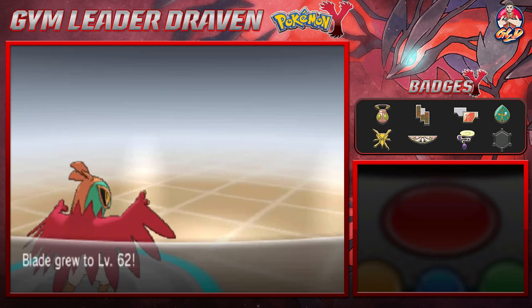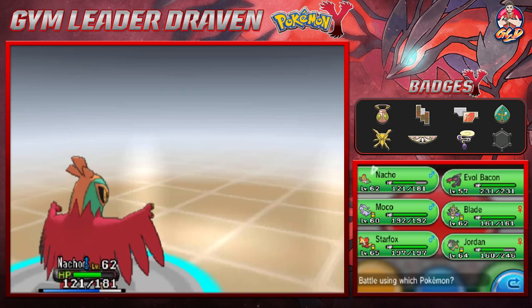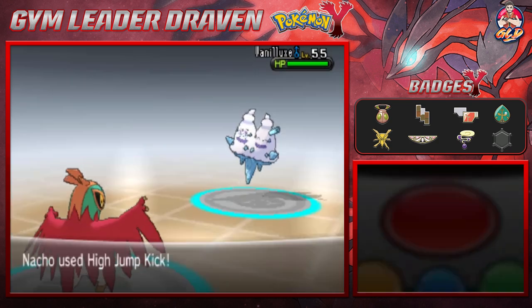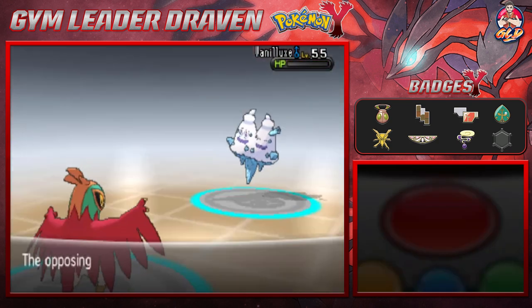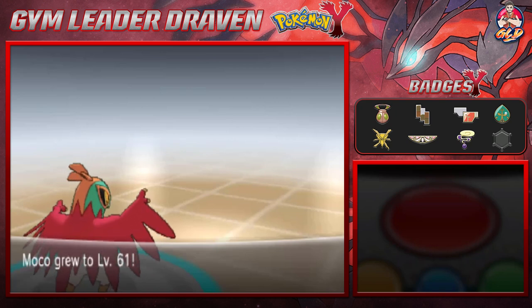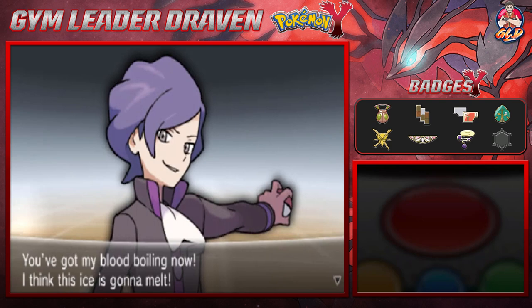Blade grows to level 62, and here comes a Vanilluxe. We're gonna keep it with Nacho Libre — it likes ice cream. High Jump Kick yet again — there we go, Vanilluxe defeated! Moco grows to level 61 and that is how we do things.